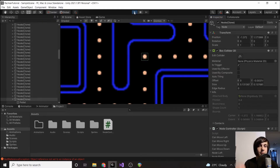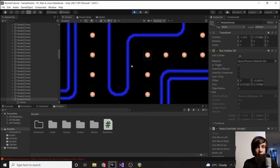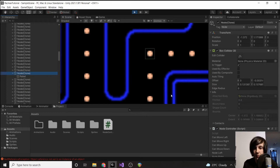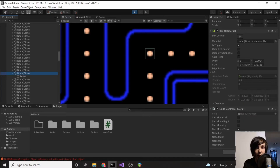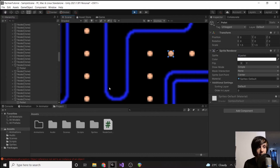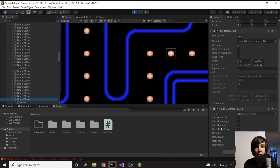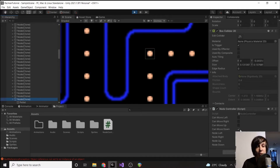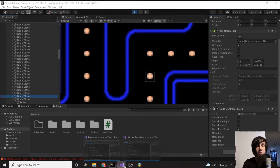Now let's run the game. In the Scene view, if we click on a node, we can see canMoveDown is checked, and clicking nodeDown shows it's selecting the node directly below — that's really good. If we click a node where we shouldn't be able to go down, canMoveDown is not checked and there is no node below it. So when Pac-Man or the ghost reaches this node, it will correctly know it can move down and be given the specific next node.